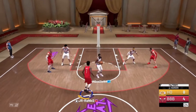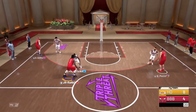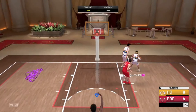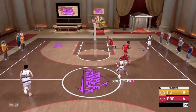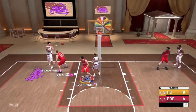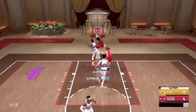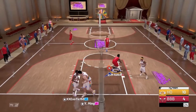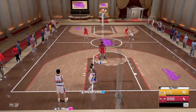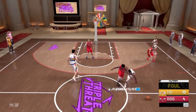I wanted to dunk on him so bad but James Harden was trailing me and AI was directly in front of me. But it's all good — my guy Jonathan Isaac step back. Going for the three — late release, open, that should have went in. He does have a quick release, so that should tell you to release the jumper a little bit quicker than usual. To the rack with Jonathan Isaac — that's the thing about this card: he's a slasher who can knock down a three at a high rate when he's wide open. This card is OP.